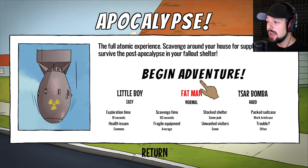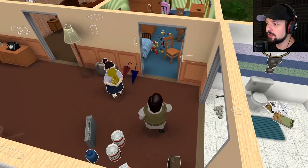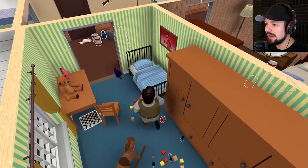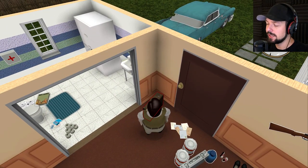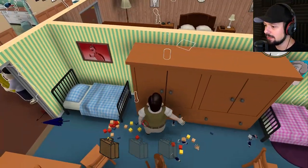We're gonna play in the Fatman difficulty, the regular one, and begin our adventure by scavenging through the house as usual. I'll try my best to grab as many useful items as I can. The screen stays black for quite some time — had to reload the game. I see a new item: the padlock. I was told about this. And there's a suitcase — I'm totally going to take it. It's called the Suitcase DLC, after all. I'll take the padlock too.